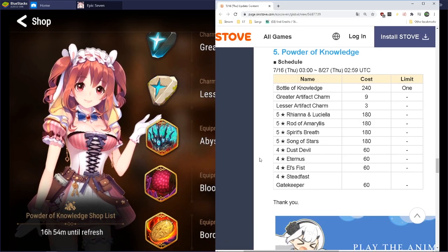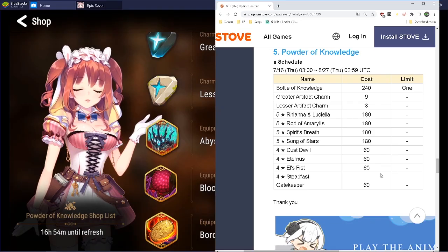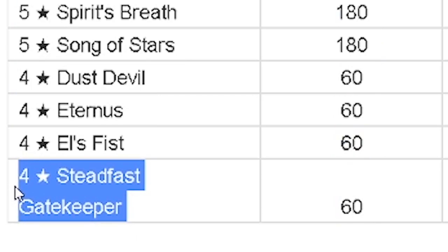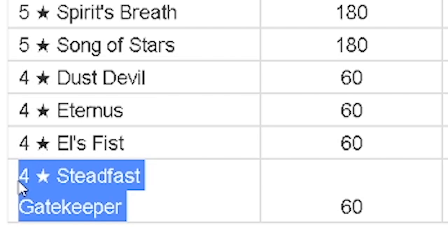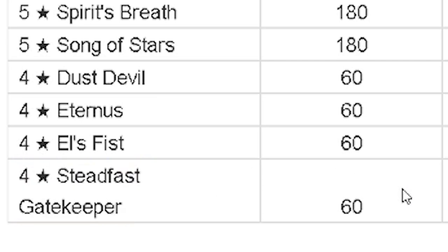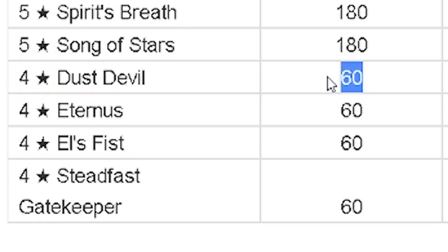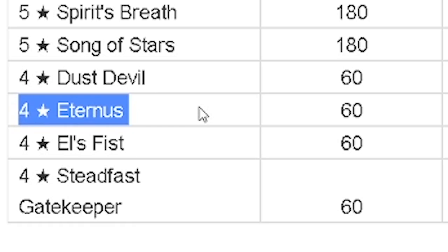Let's go over today's patch notes — that's why I wanted to make this video. After you pick up your Abyssal Crowns, check out what's coming to the shop from tomorrow night, August 27th — about five weeks from now. For four-star artifacts in the next rotation: Dust Devil, Turnus, Else's Fist, and Gatekeeper. It's interesting to see newer artifacts included. Don't pick any of these up — you'll get four-stars from summoning. Save your 60 powder.